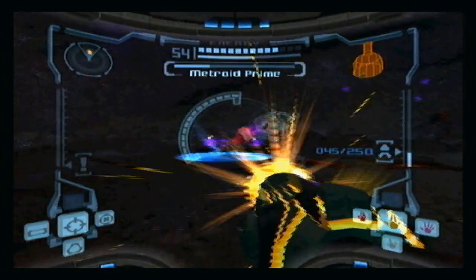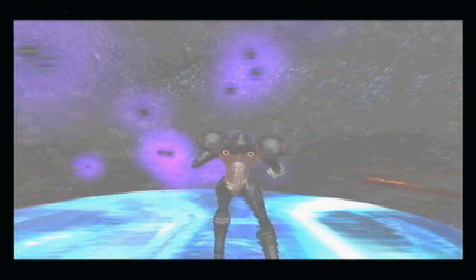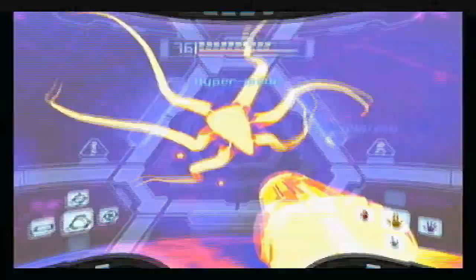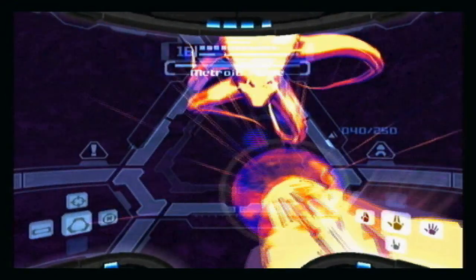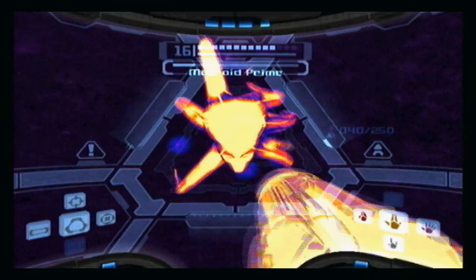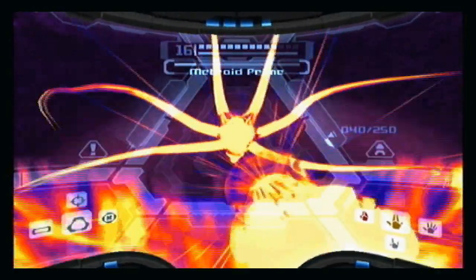Alright, here we go — fission metroid! Get your power bombs ready and take care of that. I think he's in thermal, sorry. Okay, where's the pool? Did I miss it? No I didn't — what the hell. The pool of phazon eventually disappears if you stand around it too long and don't walk over it for its purpose. If you just leave it there and don't manage to get the phazon beam out in time, it can disappear. So you gotta be careful of that.